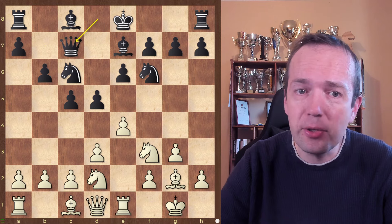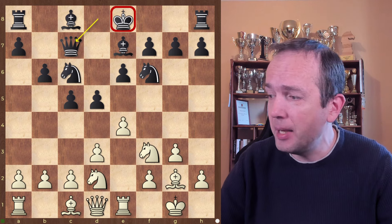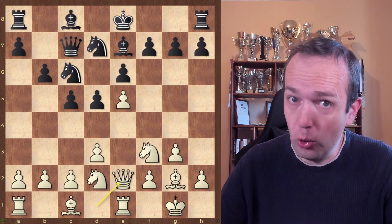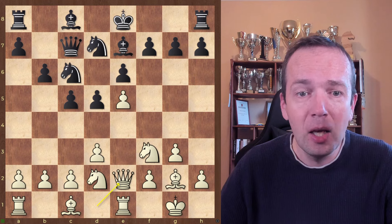Because after Re1, Qc7, you see the black king has not castled short just yet. This means he maybe is not castling short at all. So if you rush with e5 and play Qe2, your opponent might go for a sudden surprise counterattack on the kingside with g5.